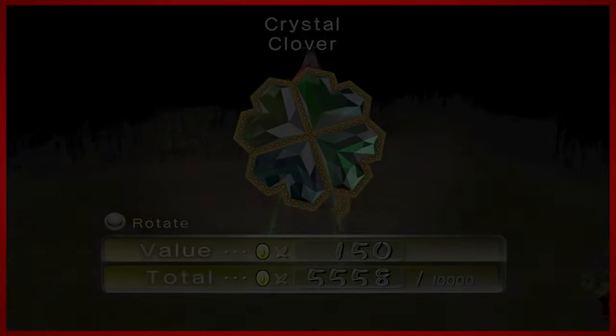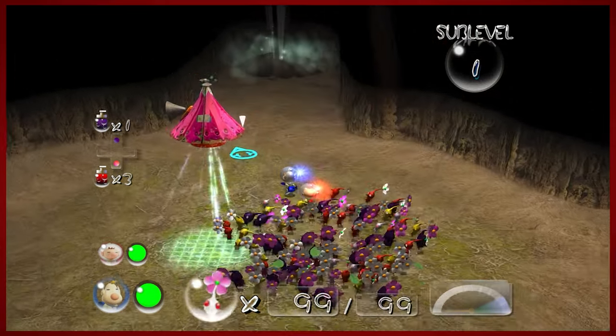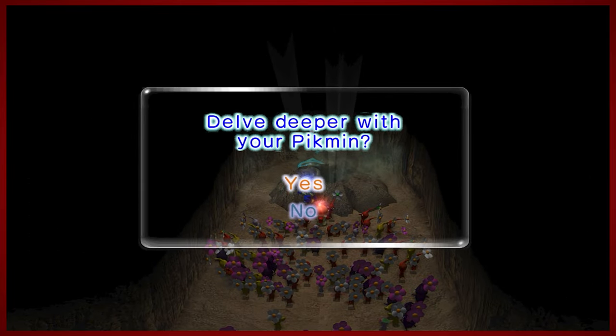Our first treasure of the cavern is the Crystal Clover — worth quite a bit. Floor one, treasure one — dunzo. Floor two, here we go.